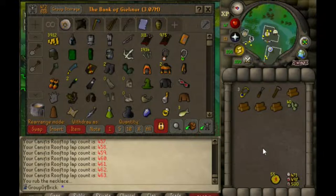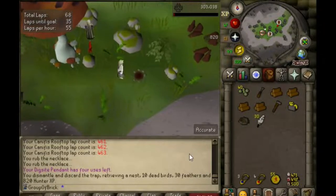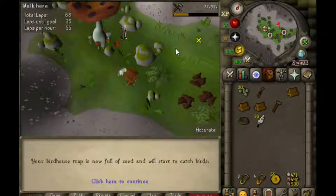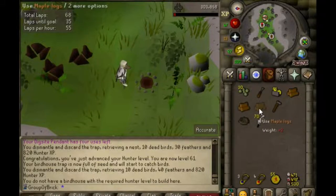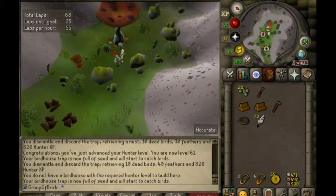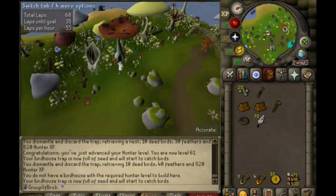Going to pick up another piece of graceful, maybe come back and do a quest — you'll know which one I decide. Just here doing my birdhouse run — realized I was close to a level, so recording that. Did train hunter up to 59 by myself before I started doing birdhouses, so 60 to 61 has been passive through birdhouses. I want to get close to that 83 mark — I've actually never had that on any of my accounts. I'm at 81, but definitely good to have on an iron man.